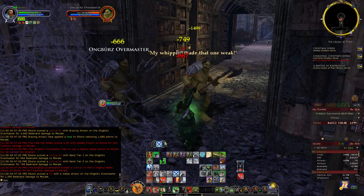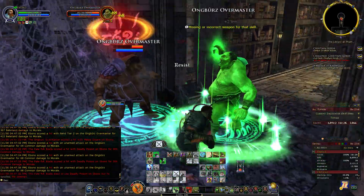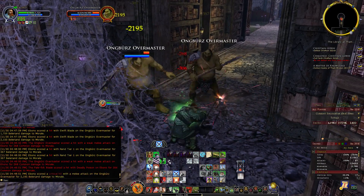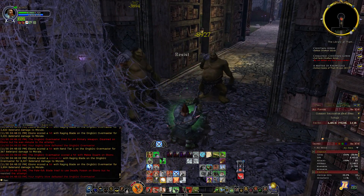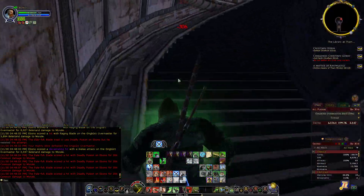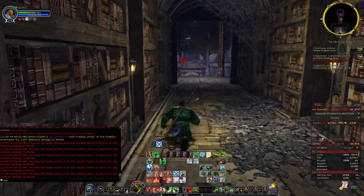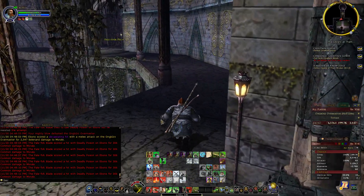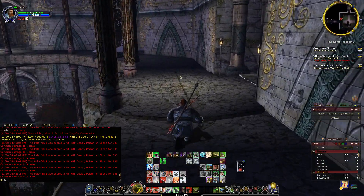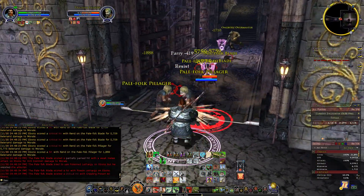Use freezing attacks to heal yourself up. I'm disarmed again — really annoying, I don't know who came up with that mechanic. Because I was disarmed, that Orc got healed, but it's not a big deal. You might be tempted to take off the poisons, but you cannot control which poison you remove with a poison pot, so I would always save your pots for disarm. Don't even worry about the wounds.